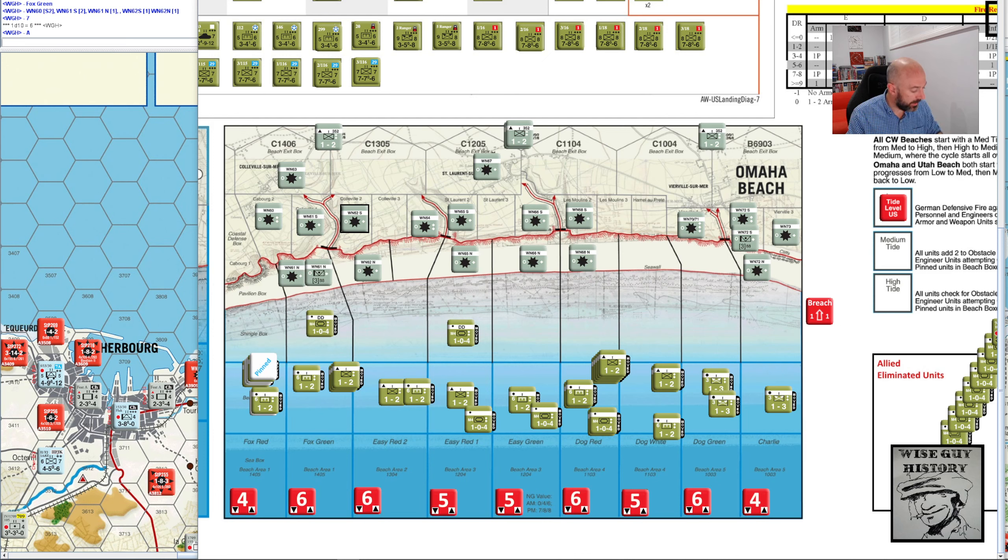Looking at this A table on the fire results table, I now roll a die and get a 2. This is not going to be good. There's no armor, so that's minus 1, which is a 1. This gives me: armor 1 loss, infantry 1 loss and 2 pinned, engineers 2 pinned, and weapon 1 pinned.